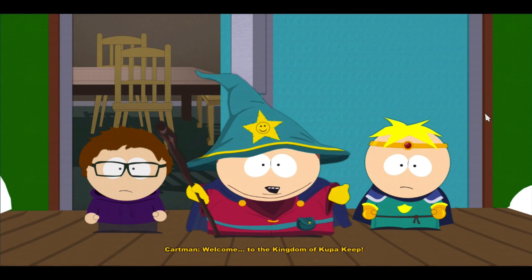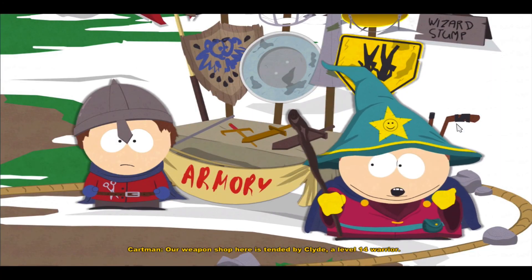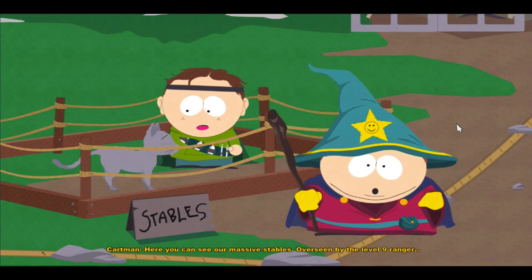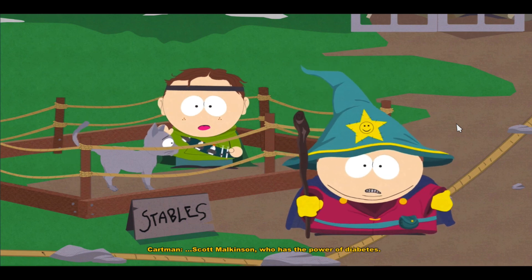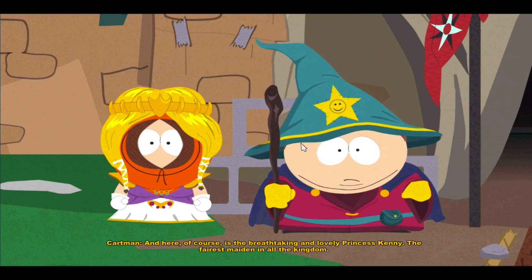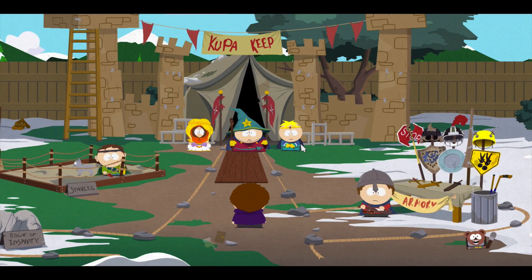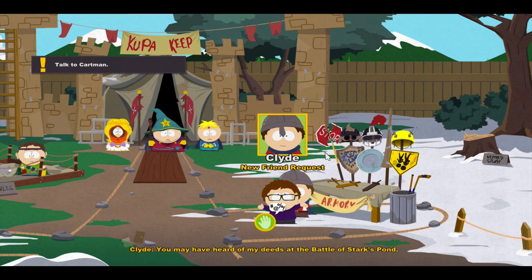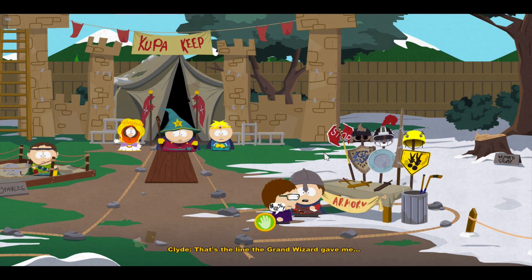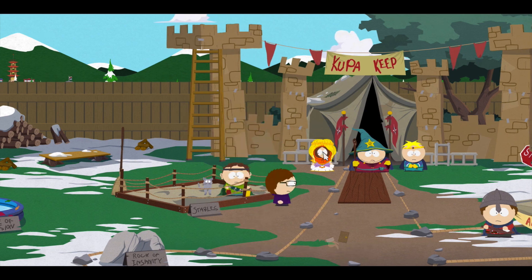Welcome to the Kingdom of Koopa Keep! Our weapon shop here is tended by Clyde, a level 14 warrior. Here you can see our massive stables overseen by level 9 ranger Scott Malkinson, who has the power of diabetes. And here of course is the breathtaking and lovely Princess Kinney — the fairest maiden in all the kingdom. Don't ask why Kenny wanted to be a chick — it's just how he seems to be. That's alright, nothing wrong with that. Let's talk to some people. Sure, I'll be your friend, Scott.